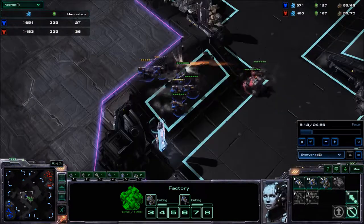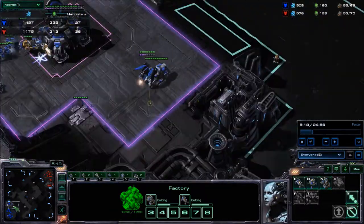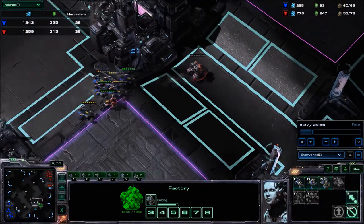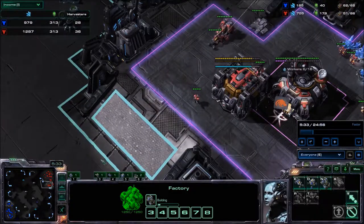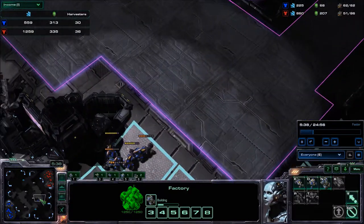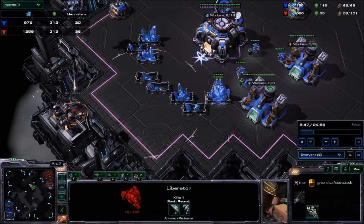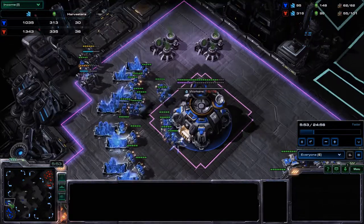My opponent went for a push since his economy was behind — he went for maybe a two-base push to make up for what he lost. Here things were a little bit sloppy on my end: my cyclone got killed, my hellion got killed, everything got killed. I should have run earlier instead of engaging those hellions — I underestimated them. I did a little liberator harass which didn't do much, killed one worker. Total worker kill: four to zero, nothing remarkable.